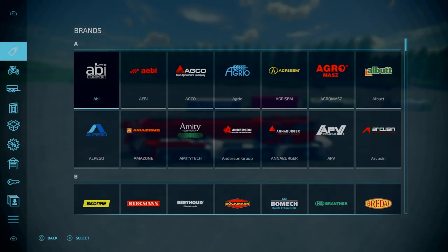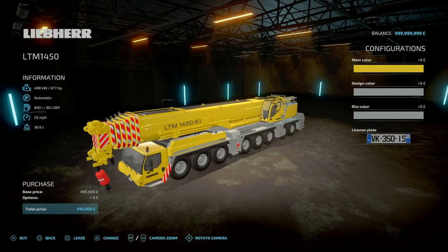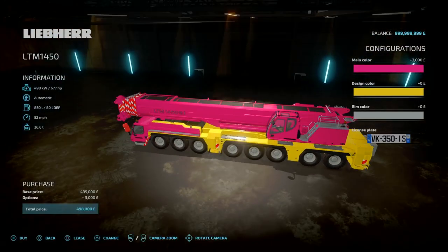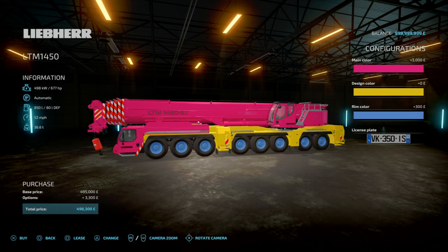You'll find this under Vehicles and under Miscellaneous. We do have some options: main color changes the main color of the crane — you've got the Liebherr yellow and then your basic color palette, like a nice hot Barbie pink. Design color will change the body of the chassis. Then rim colors — let's go with a blue. With all the colors it's about four hundred and five grand, and can go upwards to just under half a million.